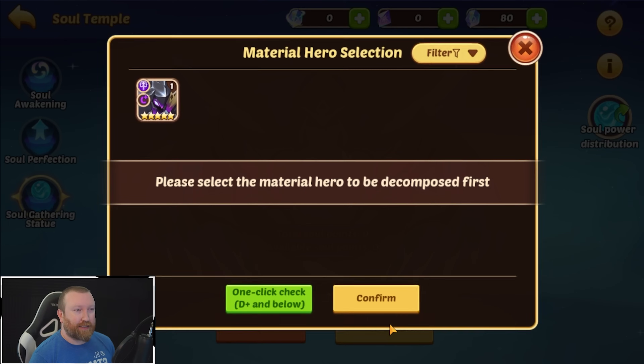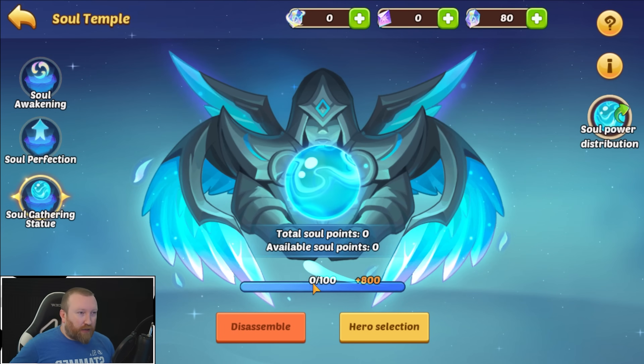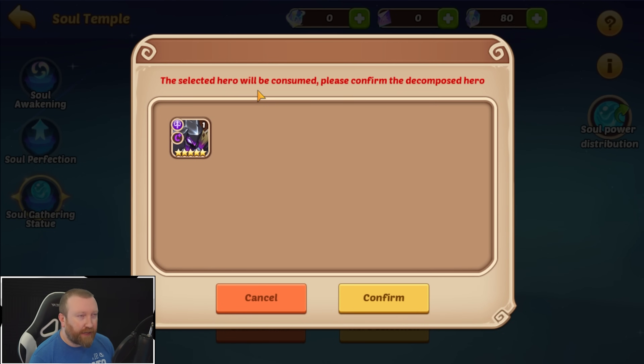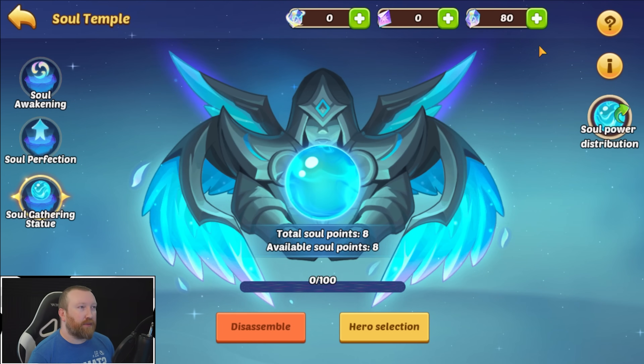You can see here that we can put a hero in with one click, check D minus or D plus and below — like the real fodder heroes. The progress bar goes up to 800 additional points. We disassemble the heroes — they will be consumed, please confirm — we get the points. Now we have a total of eight soul points.